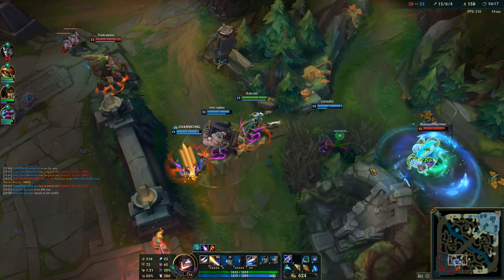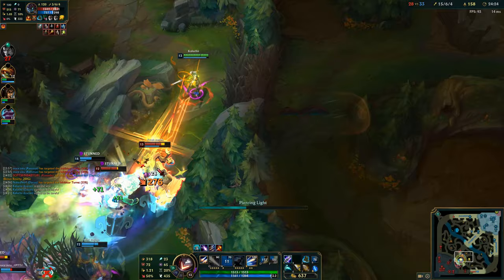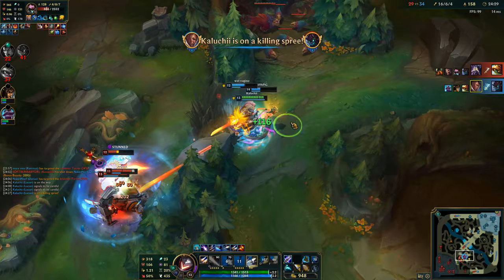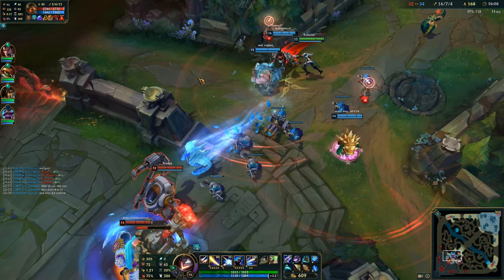Almost managed to get a second kill, and then you can see we're losing the fight — one of the reasons being that our Darius got picked off in a split push, so it's already 4 against 5. What I should have done better is instead of trying to kite Kassadin — who outplays me with his Zhonya's Hourglass — I should have moved all the way to the top side and just taken a run for it. I got a little greedy and got punished really hard for it. So next time when you see the team fight is lost, don't be greedy for that one kill — just back off and live to fight another day.